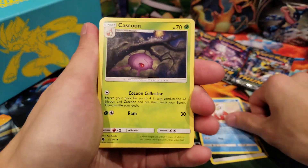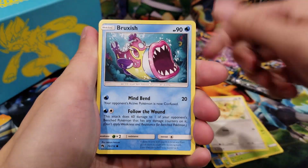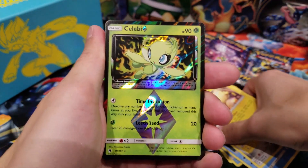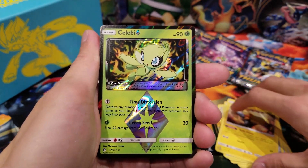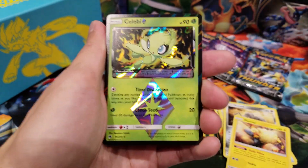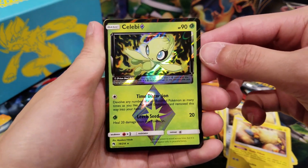We got Dark Energy, Starly, Cascoon, Lost Blender, Pinnacle, Eevee, Skarmory, Durant, Mareep, and a Prism Star Celebi! Which is okay – even though we got a green code card, which is not supposed to indicate a good card, we still got a Prism Star card. Doesn't matter – still just as exciting.